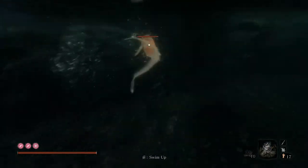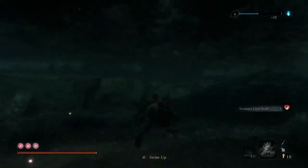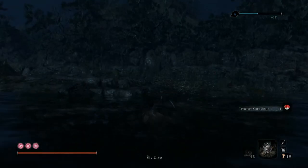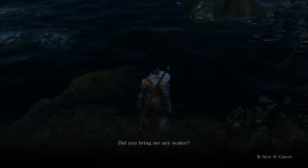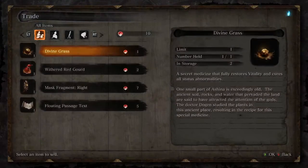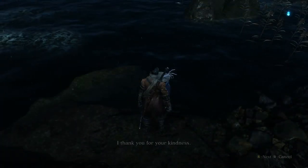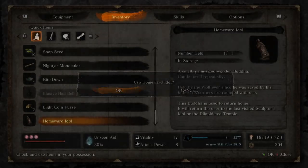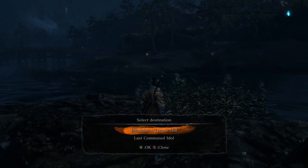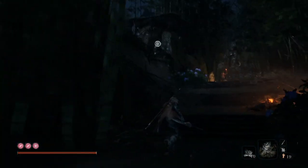You basically don't want to spend your carp scales on anything at the moment, because we're going to save up to get the mask fragments. If you complete the carp questline there's not really a way to get more scales. With the scales we got, we bought one mask fragment off this guy. We're going to get the other mask fragment off the other pot guy, and then the peddler at the abandoned dungeon sells the last part of the mask fragment.